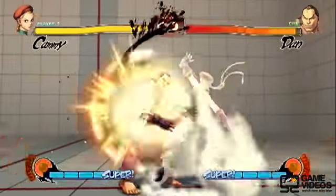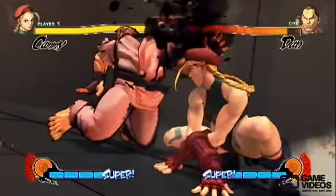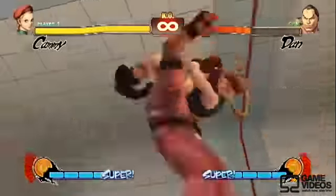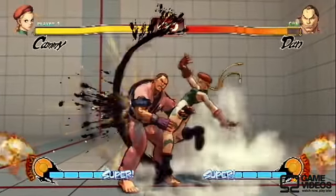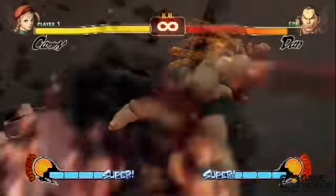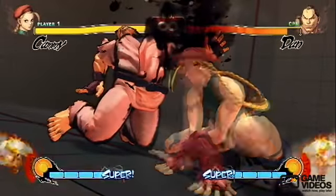Next up, we have her Focus Attack into her Ultra combo. This is really the main way that you'll be landing her Ultra, in that she can't really juggle into it like a lot of other characters can, so this is really the best way to land it with the least amount of risk.